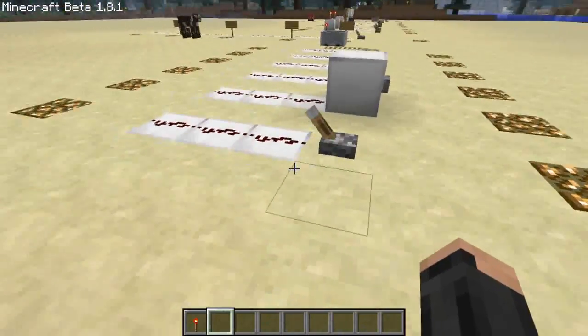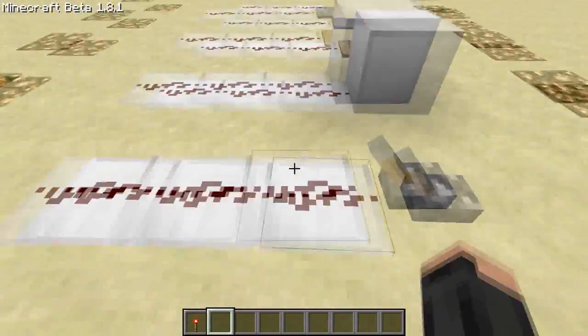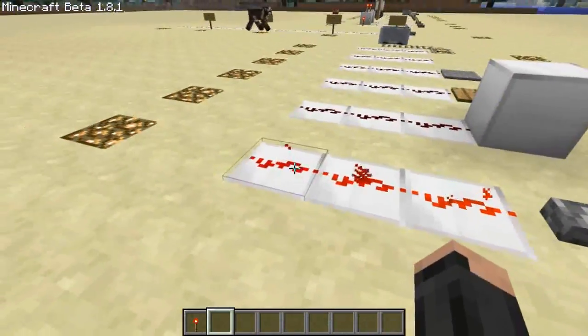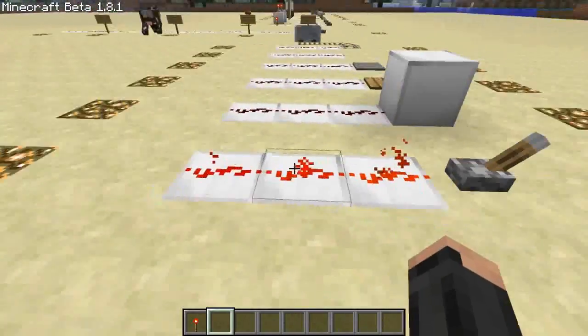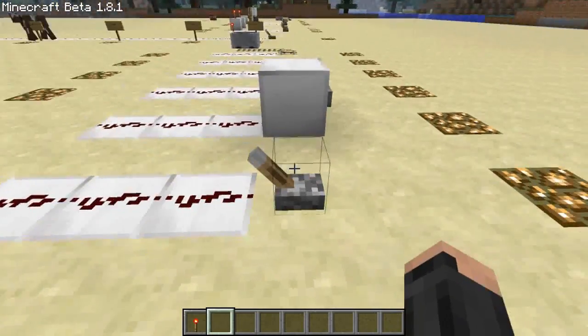Redstone basically has two states: it's got its off state and its on state. You can see there's a particle effect and it glows red when it's on. And there are multiple ways of actually powering Redstone.